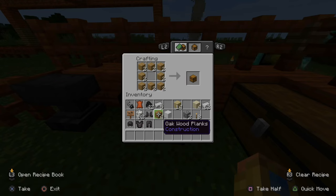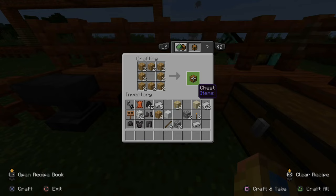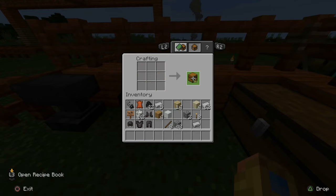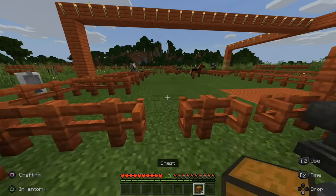Alright, now I'm going to leave the rest of the wood planks in my inventory and take my chest out here and craft it by pressing square — one, two. Now I have two chests in my inventory. I'm going to put them on my hotbar and then select it with R1.